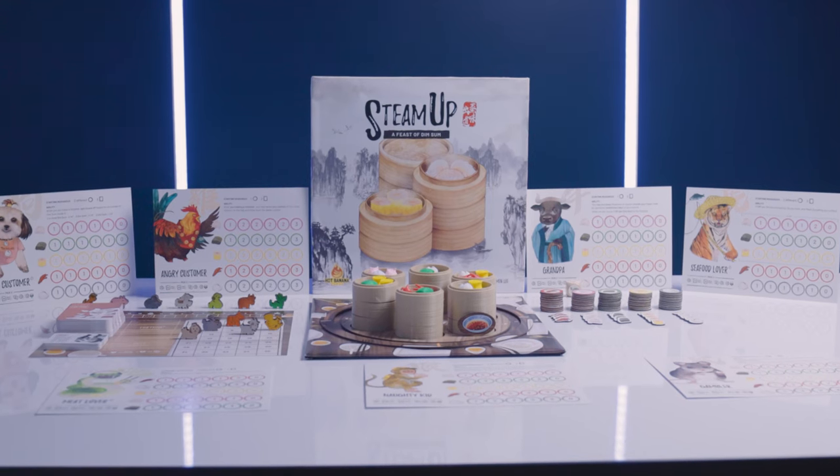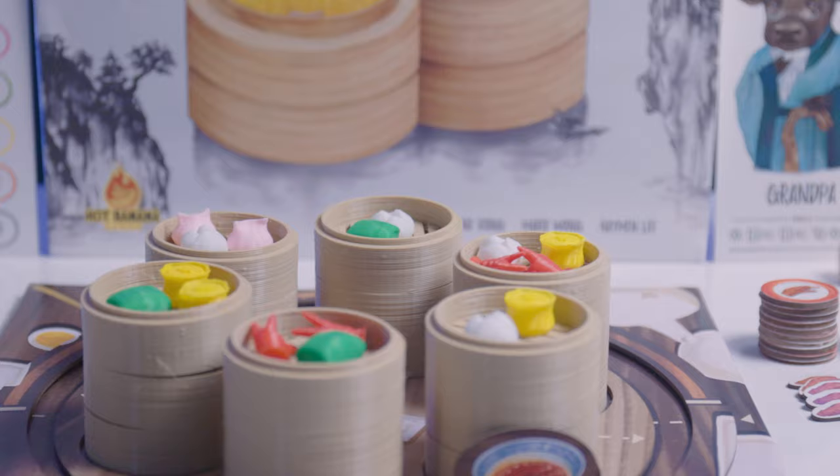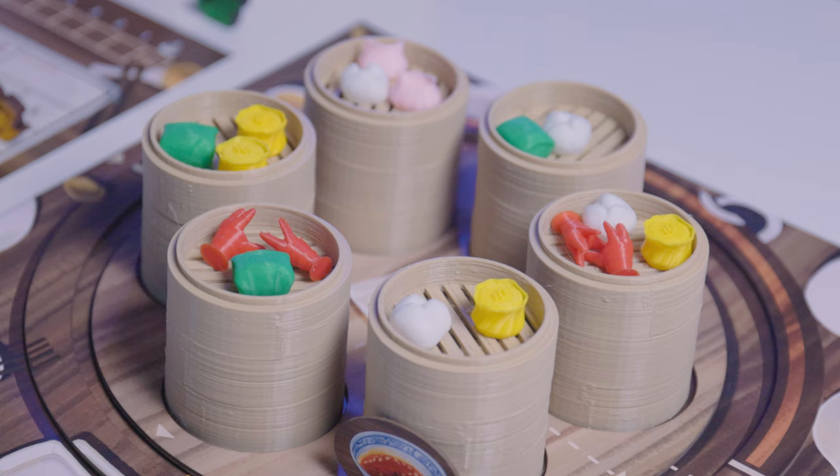There was once a world-renowned dim sum restaurant called Steam Up. It was the very first restaurant to achieve the three gold ingot status, known for its most popular dim sum: juicy shrimp dumplings, tender meat dumplings, soft and fluffy barbecue meat buns, the most flavorful sticky rice, and exotic phoenix claws.